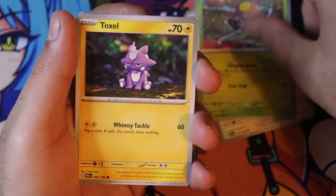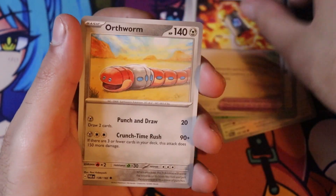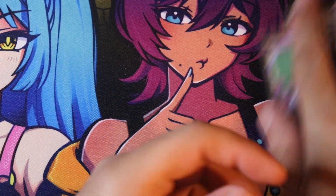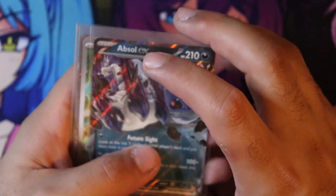Tinkaton, Toxel, Spinda, Masquerain, Ancient Booster, Bookworm, Bounsweet, Crystal, Zekrom. Not bad — got the promo. Can't really complain, not going to, but hey, not bad.